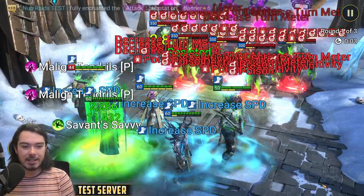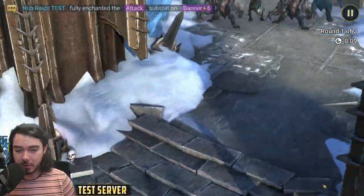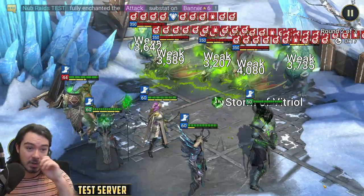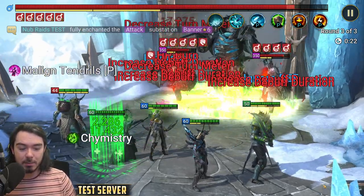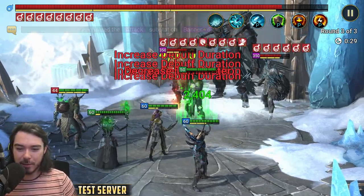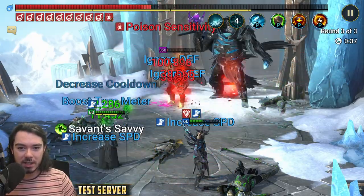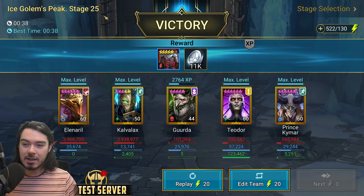The advantage Dark Kale has here is that his passive prevents the Ice Golem from critting him. It seems a little sketchier with Theodore, but he's actually survived every test run I've done. I'm using Gerda alongside Calvlax, which is really fun. We get to the boss, the boss basically kills everyone, and then Theodore starts popping off, exploding those poisons. The boss is dead in 38 seconds.